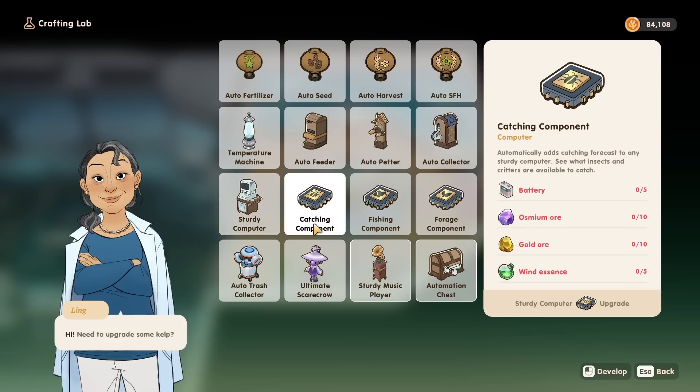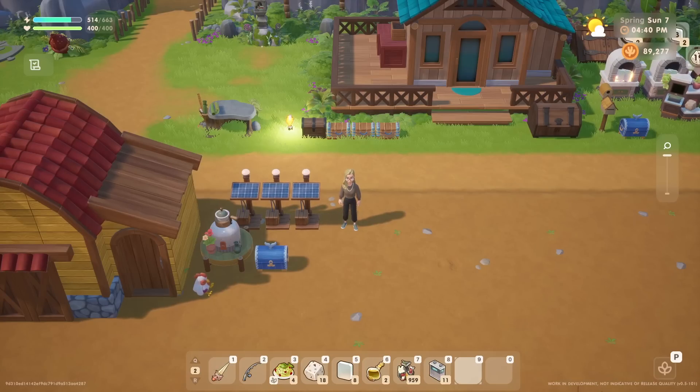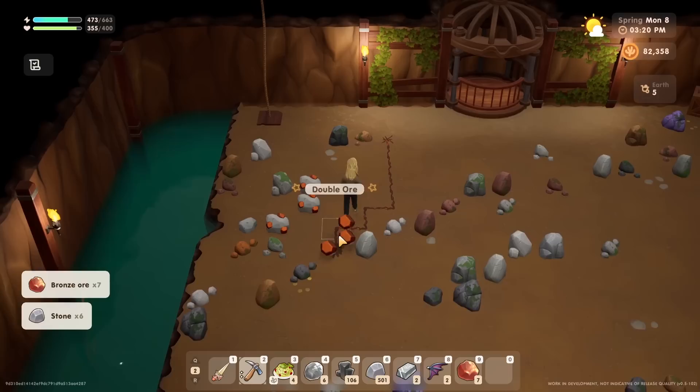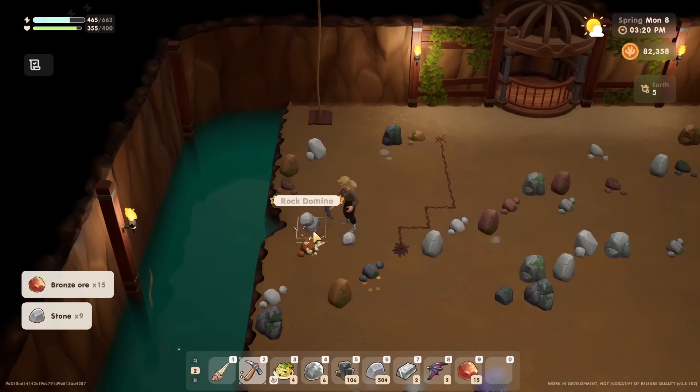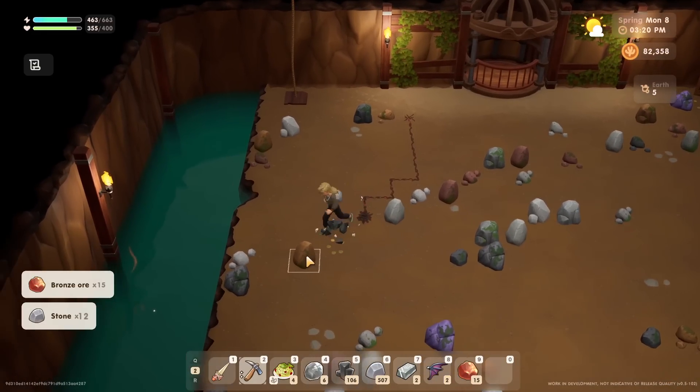For the catching component, you will need 5 batteries, 10 osmium ore, 10 gold ore, and 5 wind essences. For the fishing component, you will need 5 batteries, 10 osmium ore, 10 gold ore, and 5 water essences. And for the forage component, you will need another 5 batteries, 10 osmium ore, 10 gold ore, and 5 earth essences. So those solar panels are very important — you will need a total of 25 additional batteries for all 4 items. You will also need to collect different types of ore from the caverns, processing some into bars, and gather wind, water, and earth essence variants.